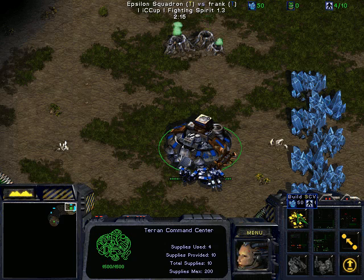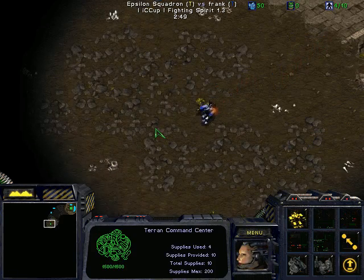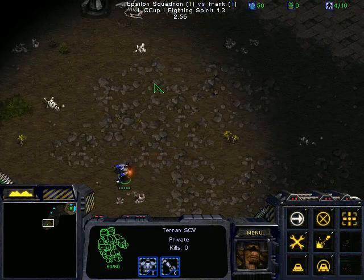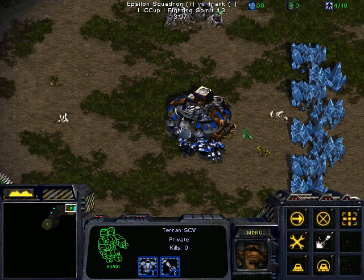There's a button on the keyboard for everything, and it'll be to your benefit to remember what they all are. Usually it makes sense — S for SCV, M for Marine, T for Tank. It's pretty self-explanatory. So for me, 1 and S are pretty close together on the keyboard, so I hotkey my Command Center to 1. Let's pretend I'm doing something, and then I press 1 — look at that, my Command Center is selected. I can jump between things, and that's super important. Also, if you double-click the number, it jumps your camera back to it. Pretty handy.